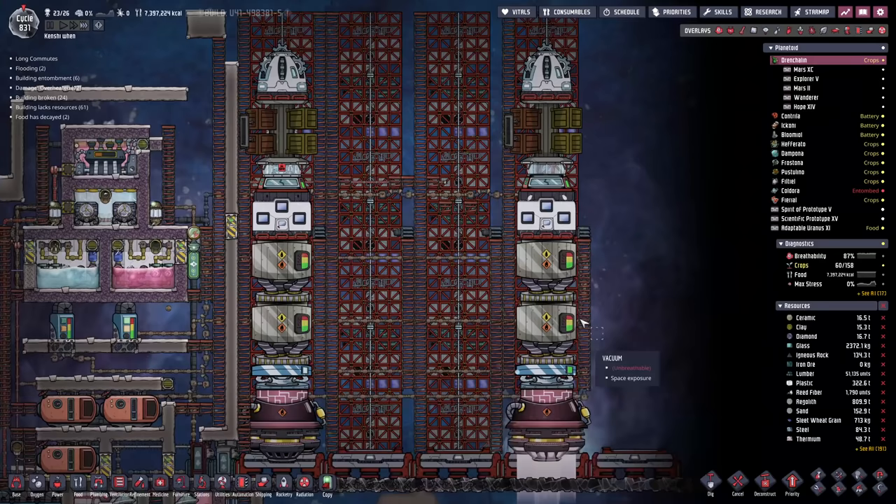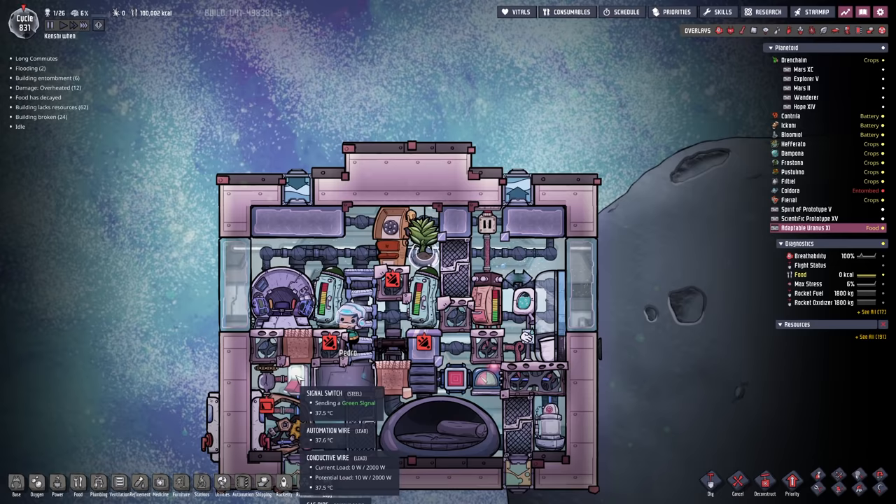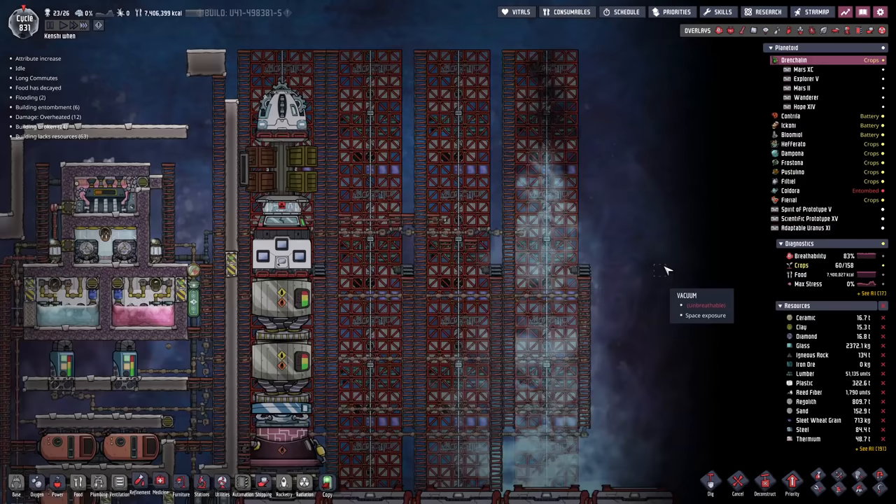They'll be fine though - we've given them a manual generator to train on. This is a wonderful idea I stole from the comments. They just train on this while doing all the piloting. This is going to up their engineering, athletics, and piloting all at once, making them a much more productive member of the colony when we finally let them out of the rocket - assuming we let them out at some point.